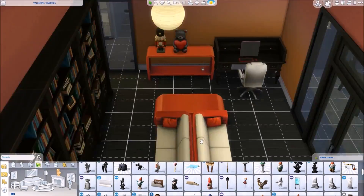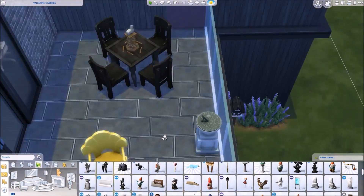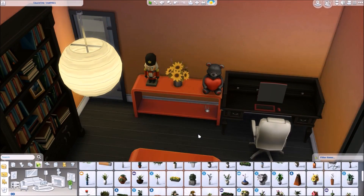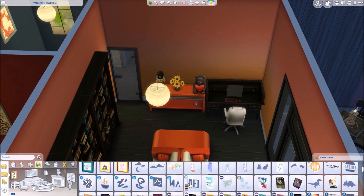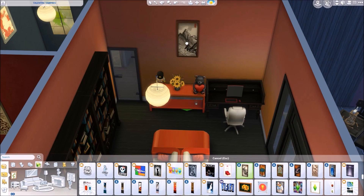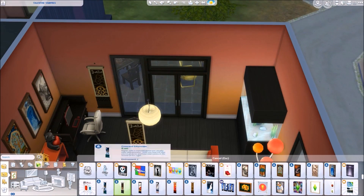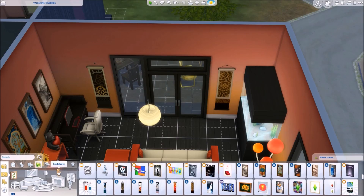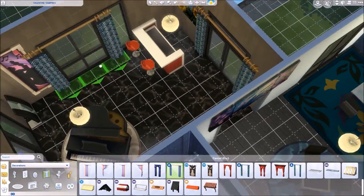The Grim Reaper gnome! That little guy is a bit of a warning as to what really goes on in this house that looks all modern and nice. Because Venus is going to become a vampire as I said in the last part, so needless to say things are going to get a little more interesting than they would for your normal average human Sims. Because Venus is anything but average.